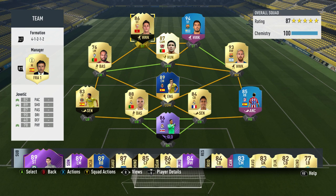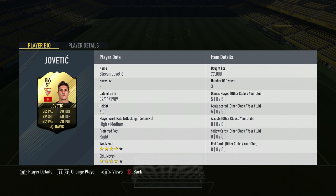Hi guys, Lugfog here and welcome back to another video. Today we're going to be reviewing the 86-rated Sevilla Cam Jovatic. He cost me 77,000 coins. In the five games that I played with him, he scored me five goals and got me zero assists. He is a high-medium worker, has four-star weak foot and four-star skill moves.